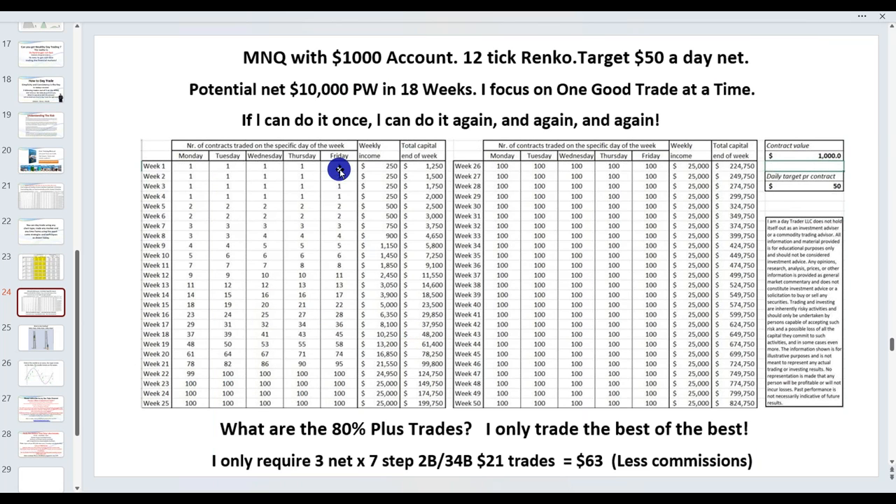You only start trading a second contract each time you increase your account by $1,000 — we're using the market's money. If you have $10,000 and in eight weeks you've mastered the setups and are confident, you can start trading a big contract. It's great to break yourself in on a micro, make all the mistakes on a micro before you go to the big contracts. Look at your account size growing at $50 a day.